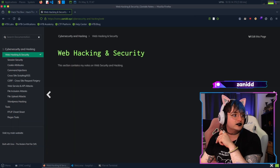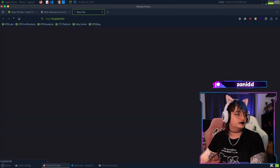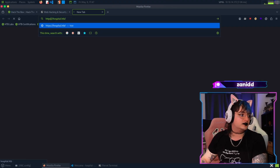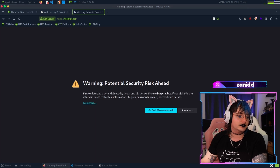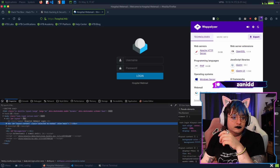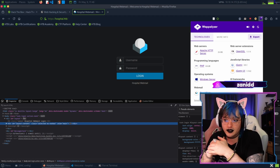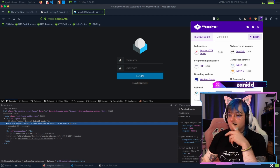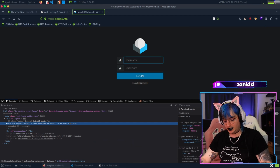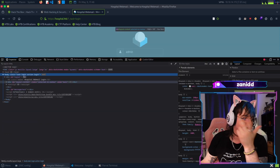Now that our second scan is running we can check the website at hospital.htb. It doesn't have a standard HTTP port so let's try HTTPS. We accept the risk and continue. We can see it's running RoundCube - I feel like we can exploit this RoundCube instance. It is an easy challenge after all, so maybe the default credentials work. Login failed.